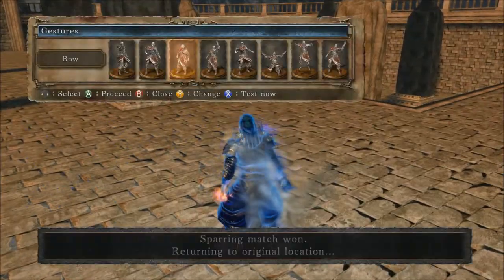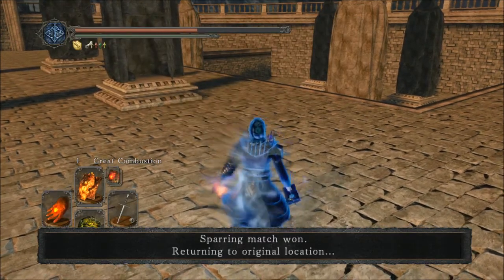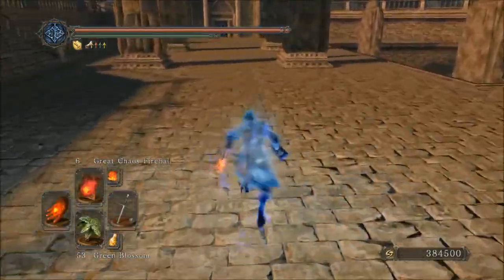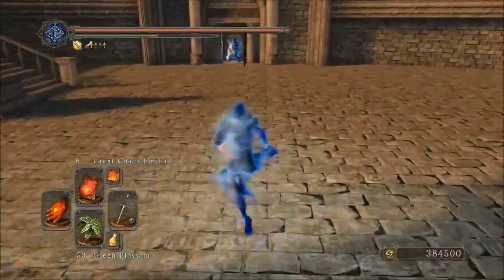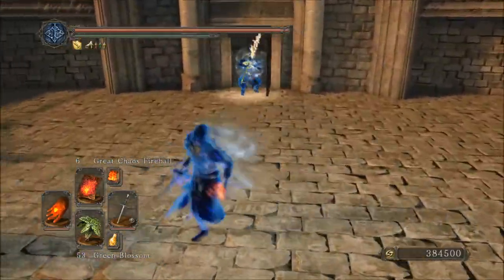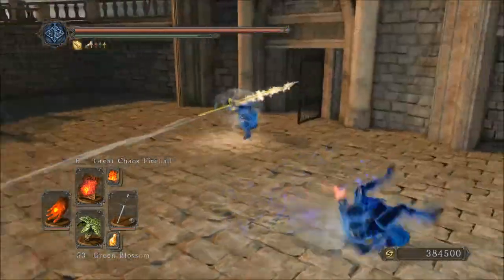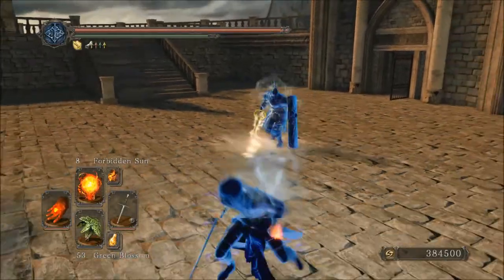It seems like this guy I'm fighting was only taking about 300 on Great Combustion from me earlier. There I did 713. I don't know if there's any counter damage going on, but when somebody rolls into you, I seem to do a pretty solid 700-something on most occasions. That's a chunk of life — you're doing 700 with one L1 or R1 attack, which is more than most weapons.